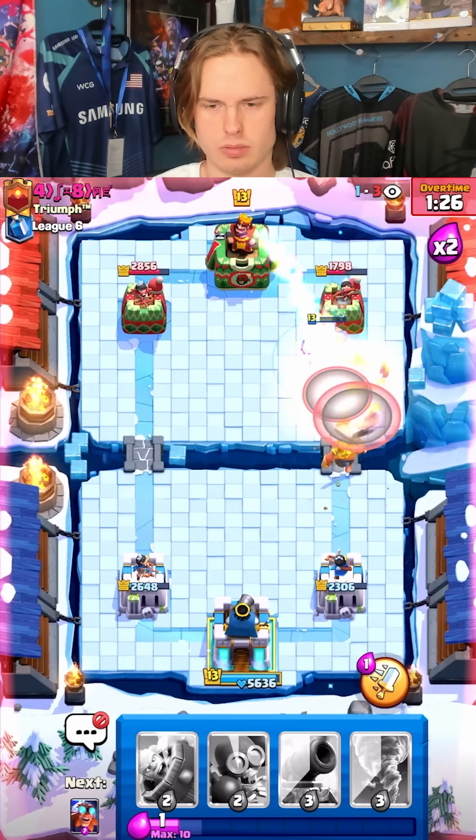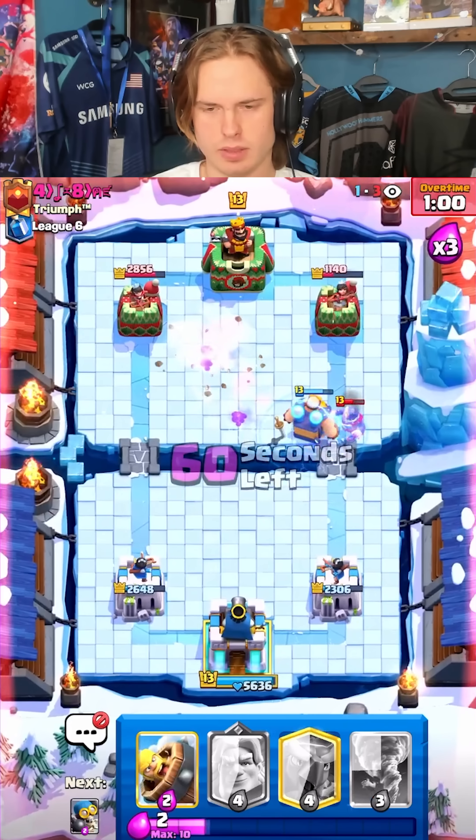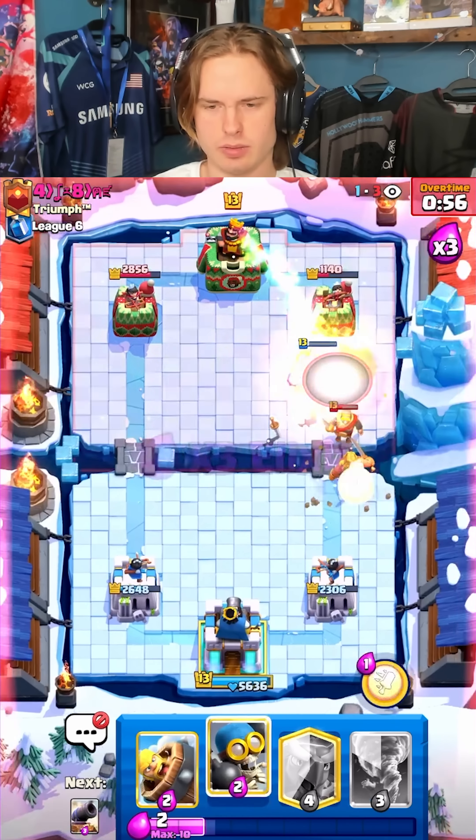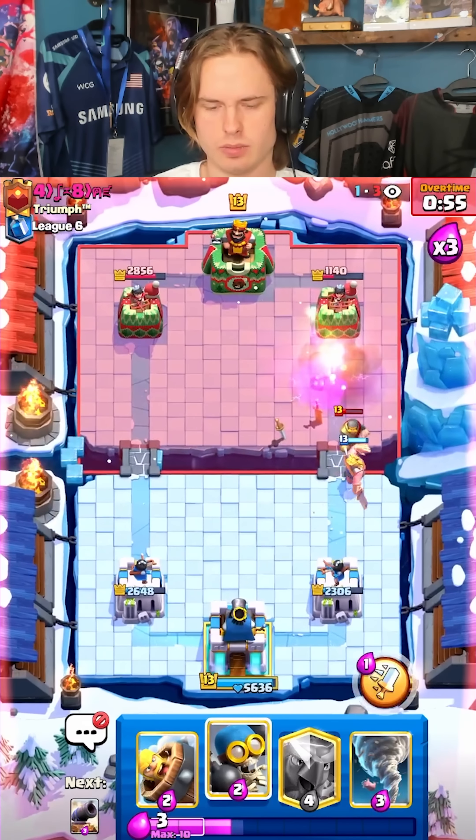Let's go for an E-Giant on the bridge right now — my phoenix is kind of covering his tesla potentially. Lining this through Gold Knight at the bridge. Dash dash — oh, oh, oh! Good game!